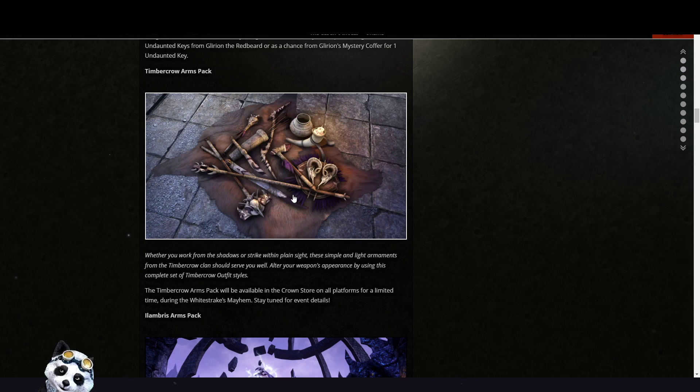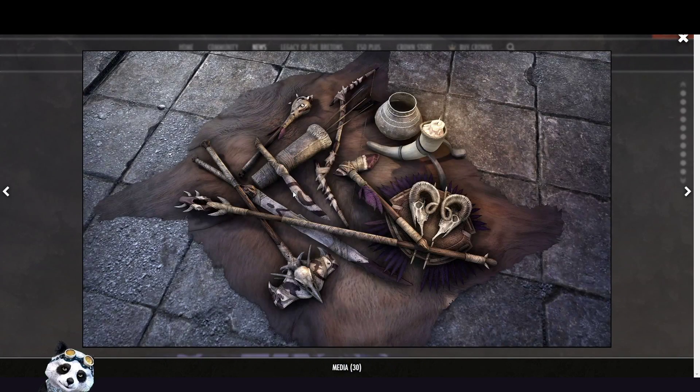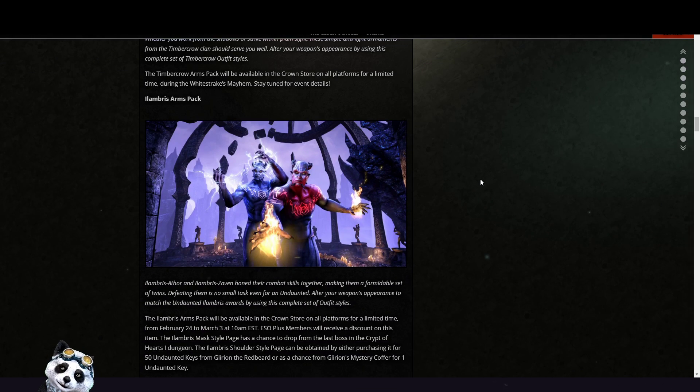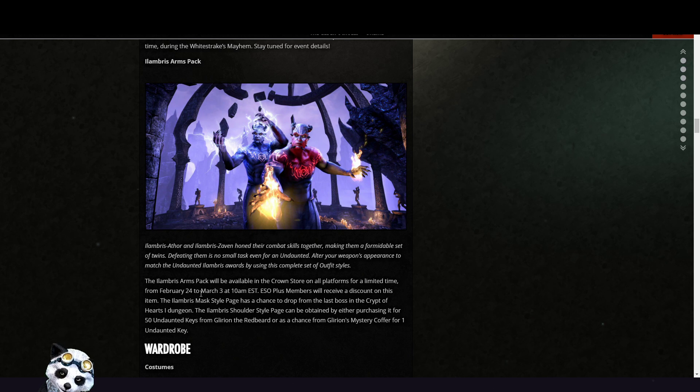The Timber Crow Arms Pack will be available during the White Streaks Maim event. And the Lampreys Arms Pack will be available from the 24th of February to March 3rd.